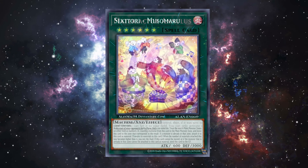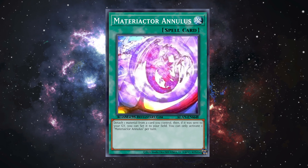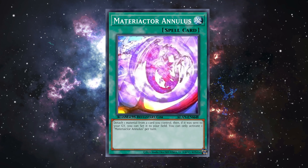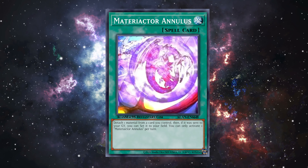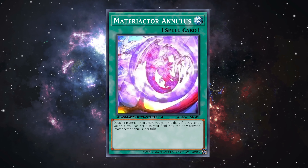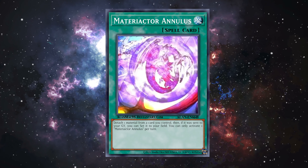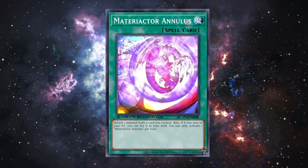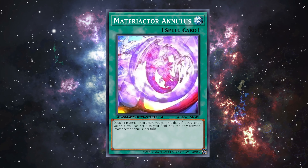Starting off with Material Reactor Annulus, a normal spell. It says: detach one XYZ material from a card you control, then if it was sent to the graveyard you can set it to your field. I'm not super familiar with Material Reactors — there are only two other Material Reactor cards that exist, one is a level three monster from Blazing Vortex and the other is a rank three monster, and none of them have any synergy with this card.